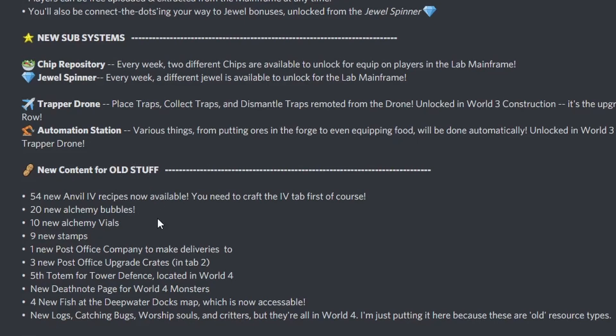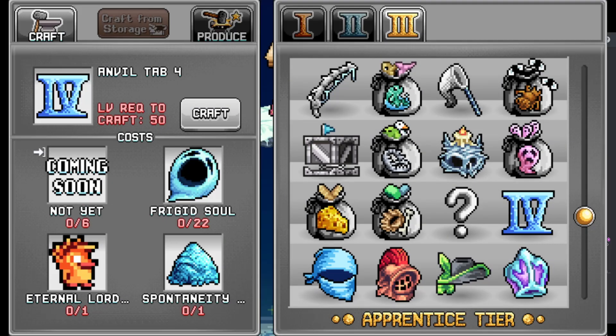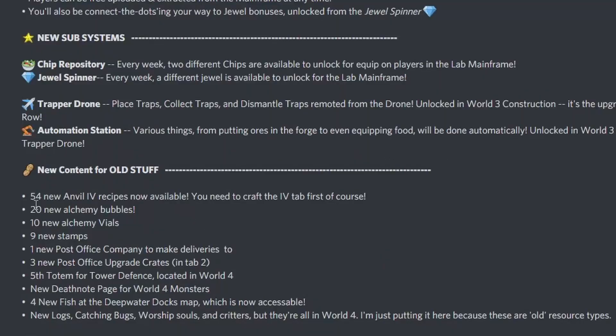Then we have some new content for the old stuff: 54 new anvil tab 4 recipes now available — we need to craft the fourth tab first, of course. 20 new alchemy bubbles — that's five on each type most likely. 10 new alchemy vials — I hope he lowers the needed dice roll for them, otherwise everything is going to need 99 eventually. Nine new stamps, one new post office company to make deliveries to, and three new post office upgrade crates in tab 2.